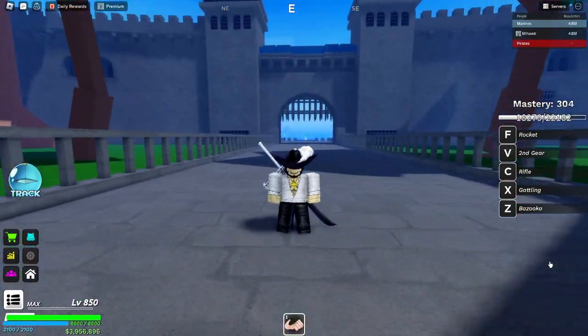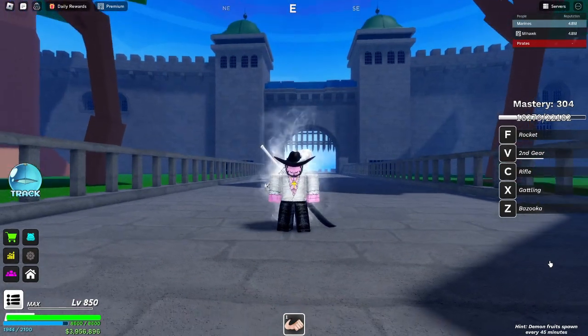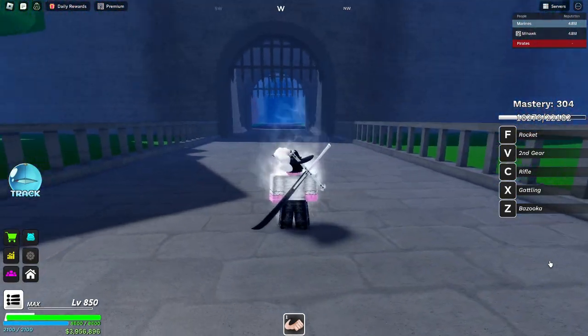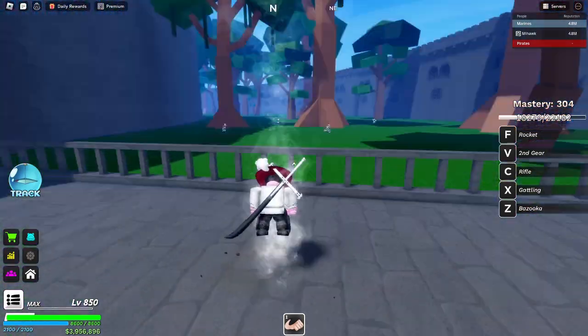We all know that rubber wouldn't be what it is without Gear 2. That's right, a move that amplifies your speed and damage. Here's a quick look on how it looks when put in use. Definitely faster than before, and it leaves a steamy trail.